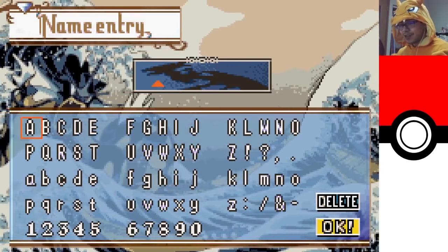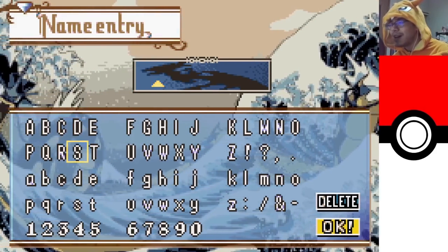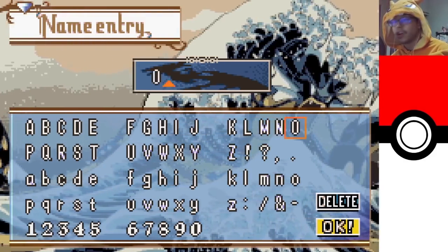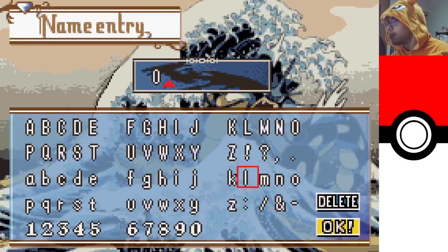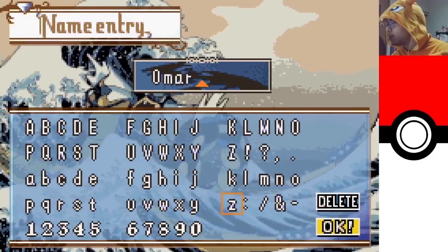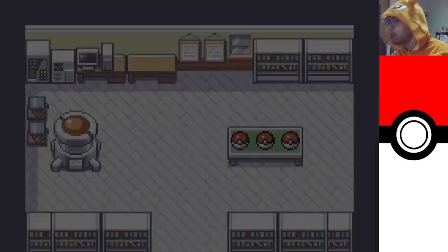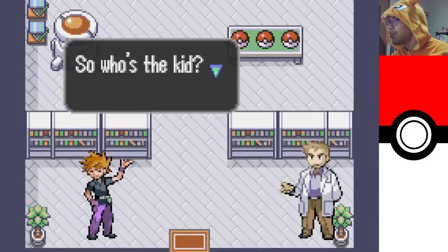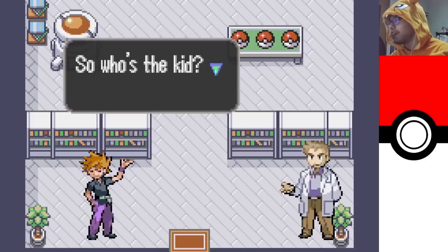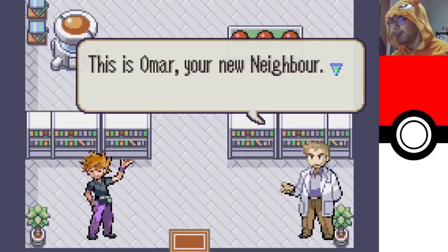Name entry! I guess I'll just go with my real name. My real name is Charizard, so I'm going to base my name on my trainer — a dude named Omar. You might have heard of him. So in Fire Emblem, most cutscenes are presented in these vignettes where the characters' portraits talk to each other. It looks like that's what they're going for here. This is Omar — your new neighbor!